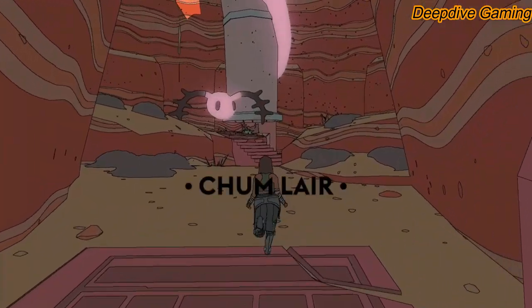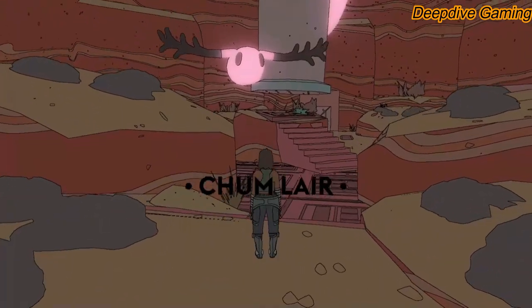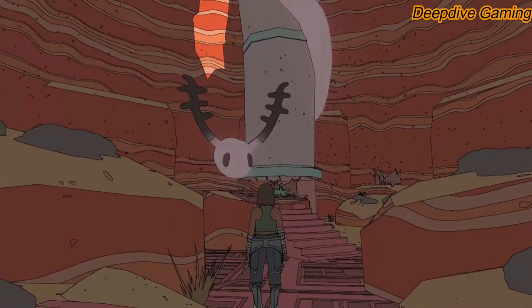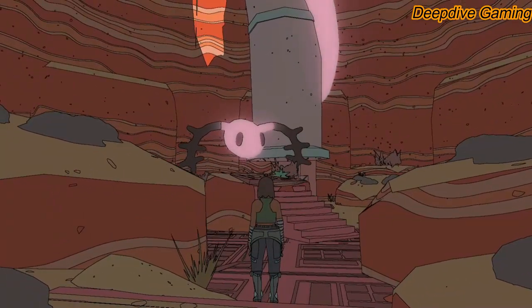After getting inside the Jump Queen's Lair, all we have to do is talk to her. In exchange for six jump eggs, she will give us extra stamina. We can bring more eggs to her for extra perks.